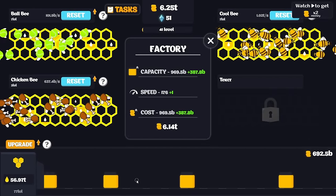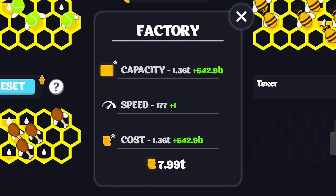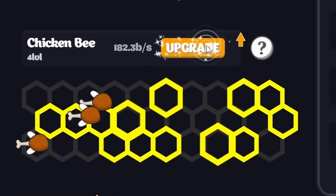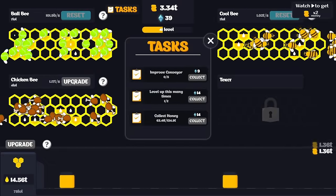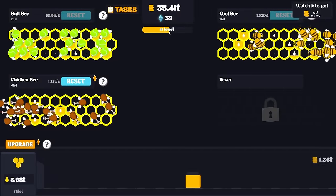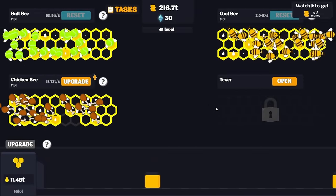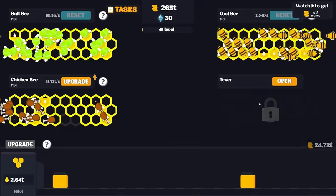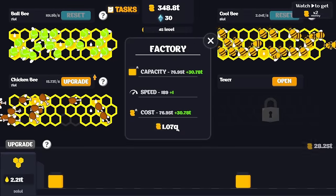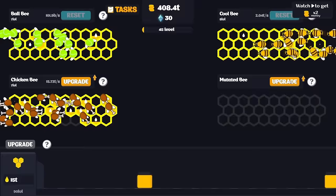We have enough gems to reset the cool bees once more. Once all these guys are upgraded as far as they can go they are producing a trillion honey every second. That means we can upgrade the conveyor quite a few times as long as we have the money. We're getting a nice amount of capacity every jar, and there's a trillion every time we sell a jar - which is absolutely crazy. We can reset the chicken bees and hopefully get a whole lot of them. Now the chicken bees are also giving us a trillion before they're even fully upgraded. We can sell the honey at a very comfortable pace while we wait for level 45.